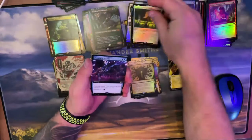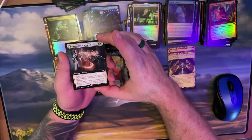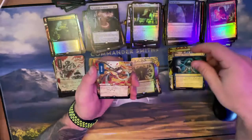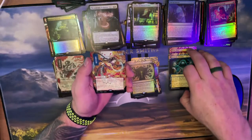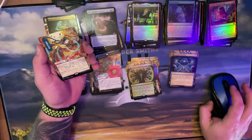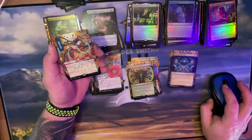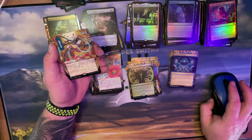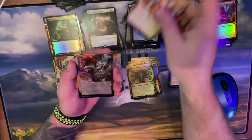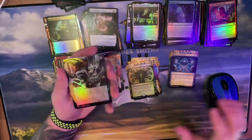The stupid book again! Full art Inspiring Refrain, Academic Probation, Strategic Planning. Then that's a Memory Lapse — one blue one close. I'm not getting a lot of repeats; there's a lot of different stuff popping up here. Memory Lapse — not bad, not bad.